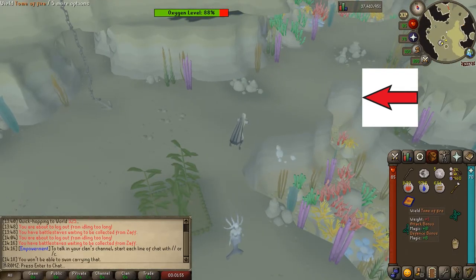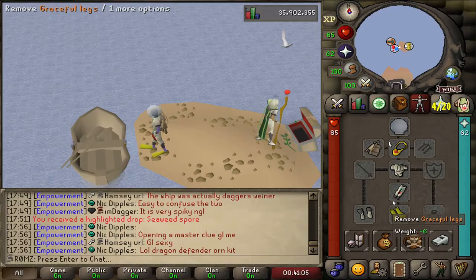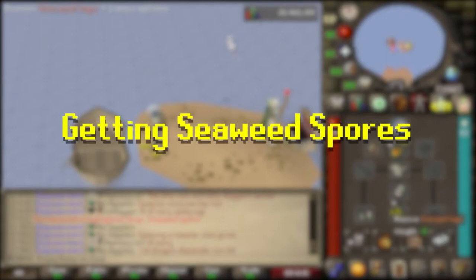Also a quick fun fact: if you have flippers, chuck them on because they make you swim a little bit faster. Now that we know where to plant them we need to get some seaweed spores. There are two main methods of getting seaweed spores: there's the lazy AFK method and there's also killing lobstrocities.